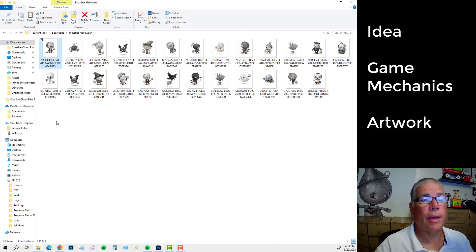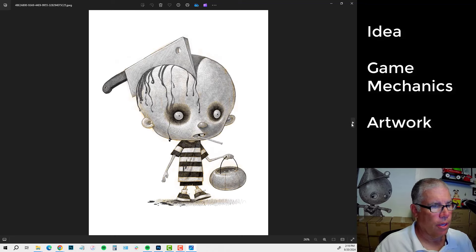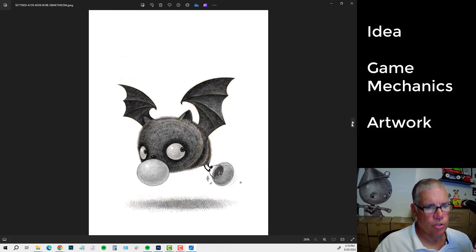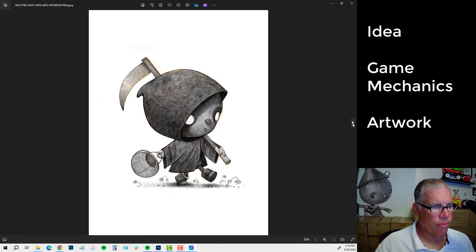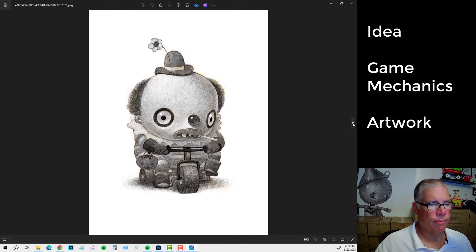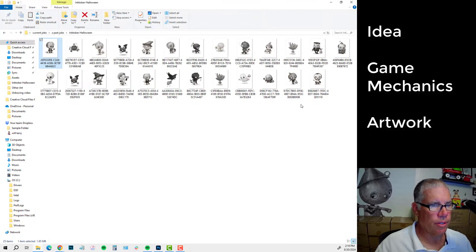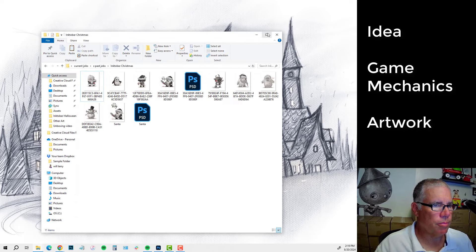Those of you who have been following me for a while know that I did the Inktober Challenge three or four years ago, and I did these Halloween characters right here. This was basically a series and I was thinking about making a card game back then, but I didn't know what kind of game I wanted to make. So I thought I'd just do these fun Halloween characters and see if something came to mind. What happened was I ran out of Halloween characters — I went through Werewolf, Pirate, Owl, Frankenstein, even a Clown. And when I got to the end, there weren't 30 for Inktober.